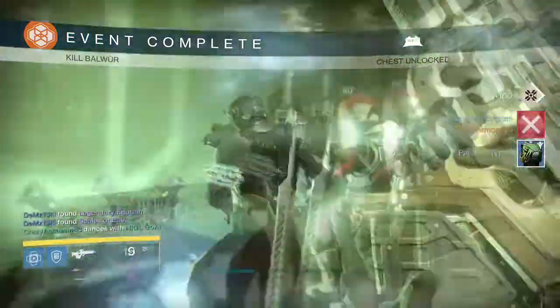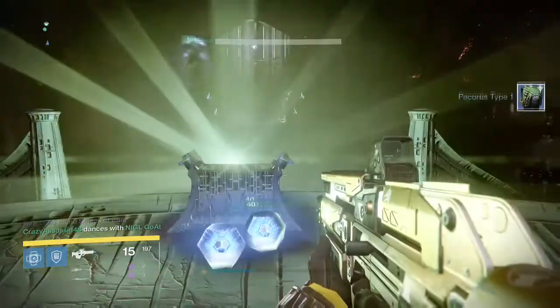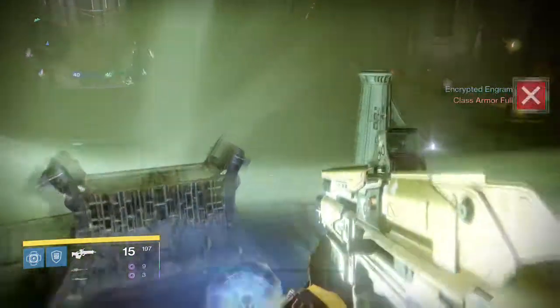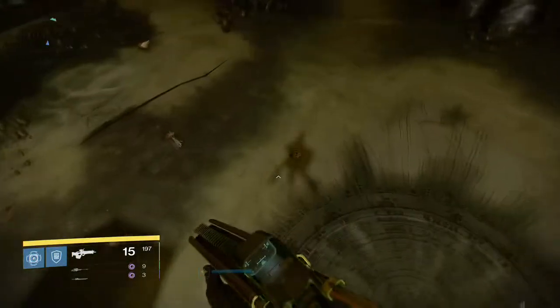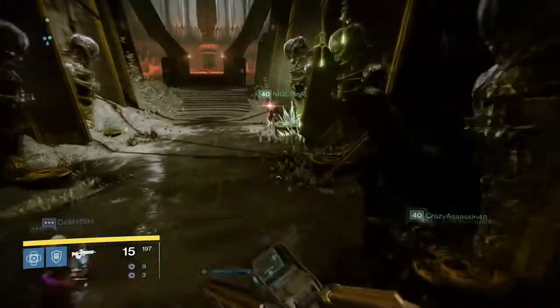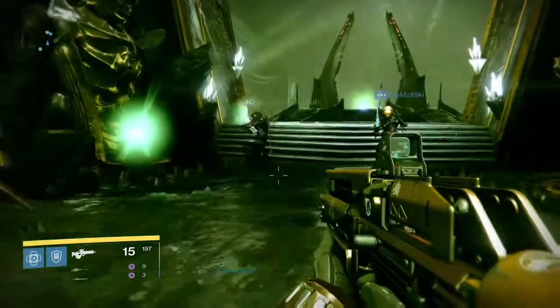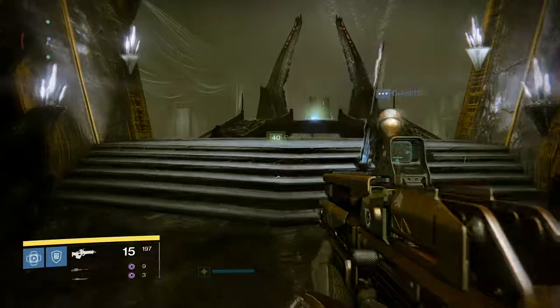Now if you don't do it as quickly as we did just then, you need to watch out for the cursed thralls that spawn on each side. Every time those Acolytes respawn, you'll notice when they're respawning the big cloud comes up. Run back underneath into that totem area that we started in, then kill the Acolytes and rinse and repeat. You have the standard four minutes for an antiquated rune to run.